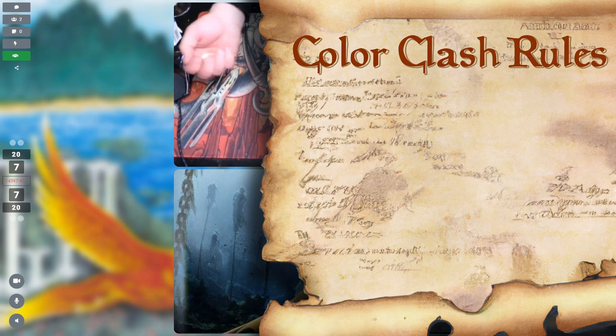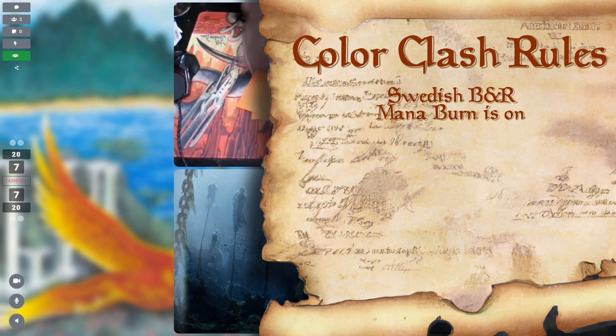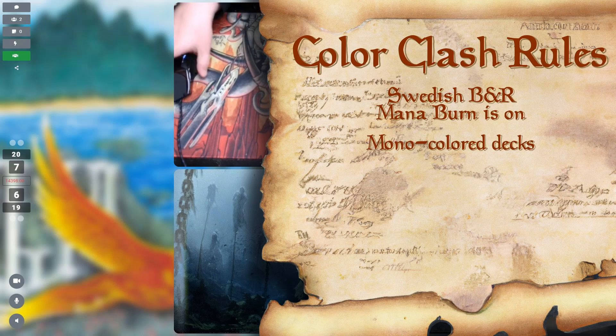So first things first, what is Color Clash and what are the rules? At base level, Color Clash is a Swedish old-school variant, so we follow that banned and unrestricted list to the extent that it matters. The big thing is that we won't be seeing any Fallen Empires at all. But unlike normal Swedish, Mana Burn is in effect. The big rule — and kind of the whole point of it — is that decks must be mono-colored.